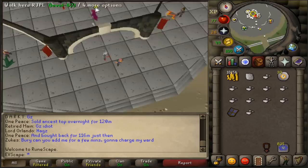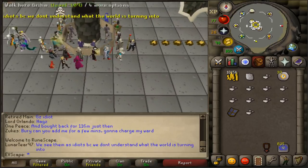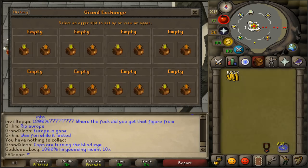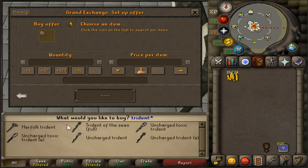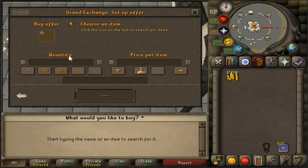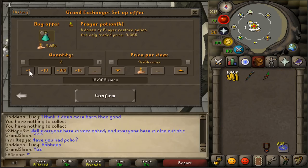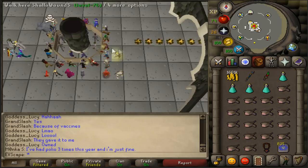Next up on the bestiary, ladies and gentlemen, is Dharok the Wretched, followed by Guthan the Infested, Torag the Corrupted, and Verac the Defiled — which means we are going on a Barrows run. Before we head on this run, I'm going to have to get a Trident of the Seas. Let's go ahead and purchase one of these, and I'm also going to get myself 250 charges for it. I bought way too many Fire Runes. Need to grab myself a few Prayer Potions — let's go with four, and the rest in Monkfish. We're ready to go.